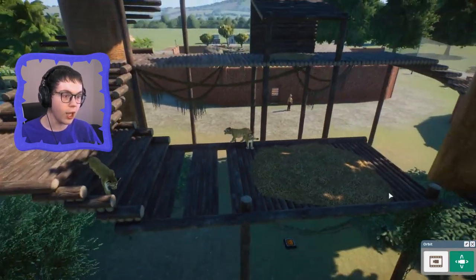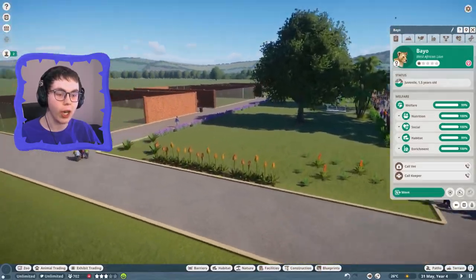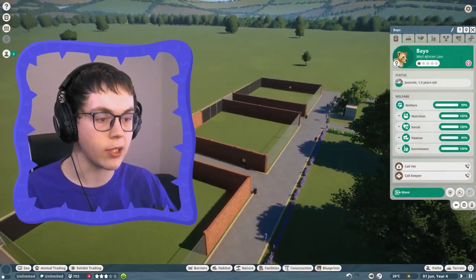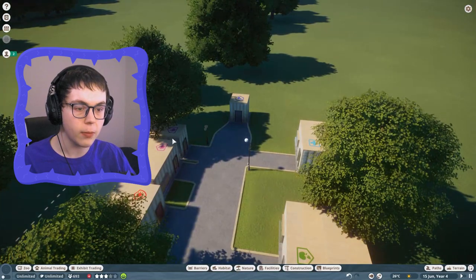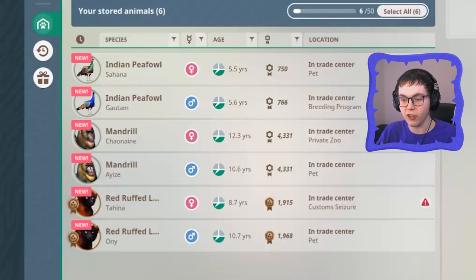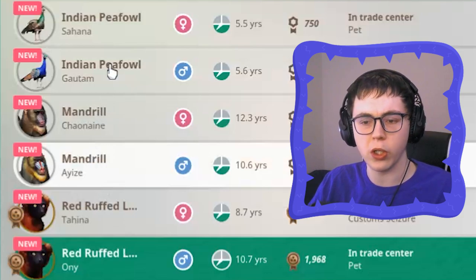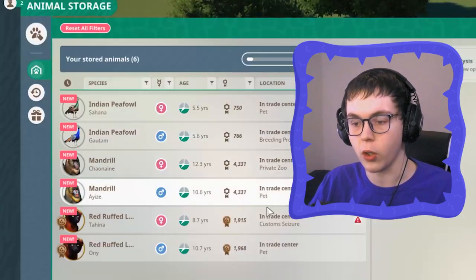I have so much to do today because I still have more zoo to offer. One thing that we have to do for these people is give them more animals to look at, more to enjoy. Over this way I have a bunch of different pens, habitats, structures made ready to go. Let's head over to our staff area and check out what kind of animals we have in storage. We have six animals in storage - a red ruffed lemur, lemurs, mandrills, and Indian peafowls. They're just different types of birds and two different types of monkeys or primates.